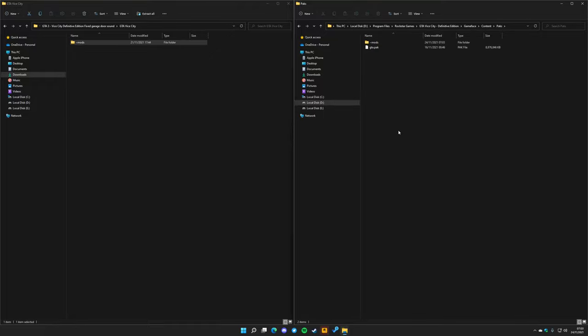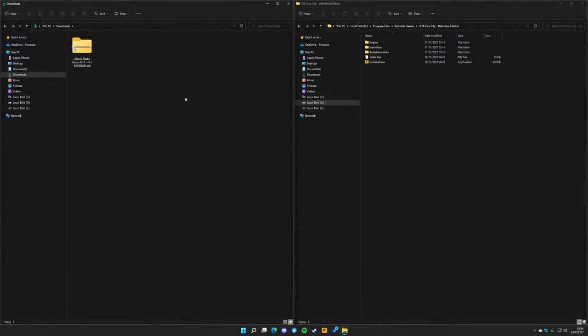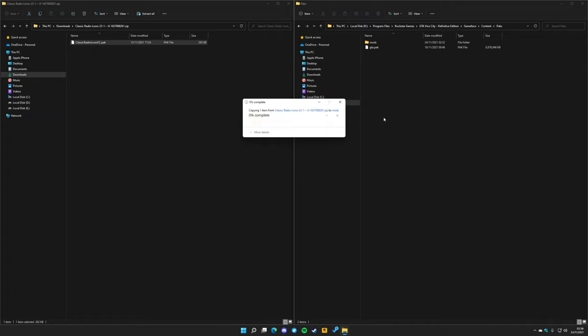And lastly, let's install Colored Radio Icons. Step 1: Download the mod from the link in the description. Step 2: Open the archive you just downloaded, open the GameFace folder in your Vice City game folder, then navigate to Content > Packs and copy the file from the archive into your Mods folder. If you haven't got a Mods folder, just create one.